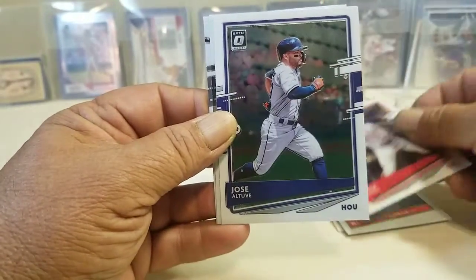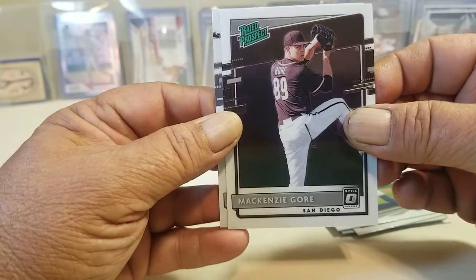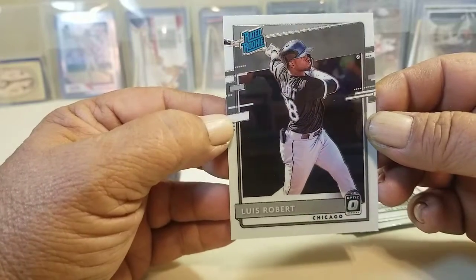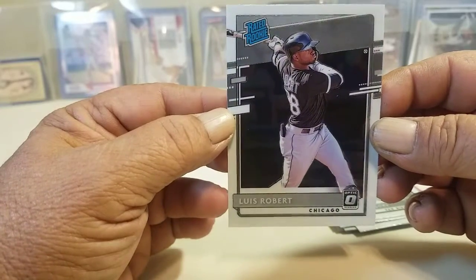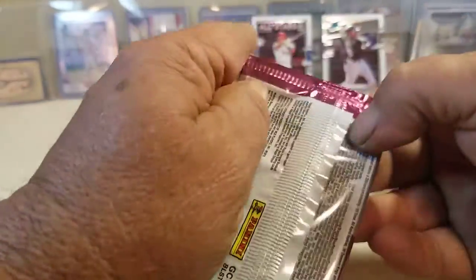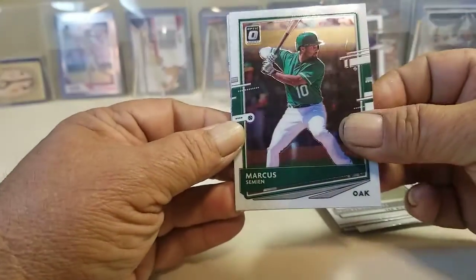Senzo, Tuve, Gore, Rated Prospect, and Luis Roberts. Robert — Rated Rookie. That's the one we're looking for. That is a sweet card. A nice little treasure.